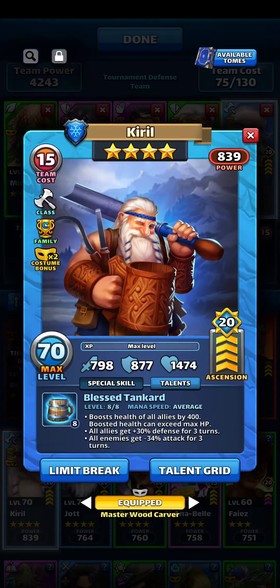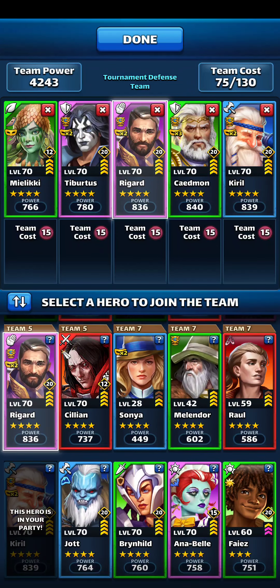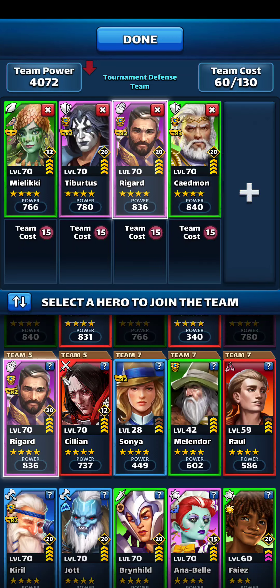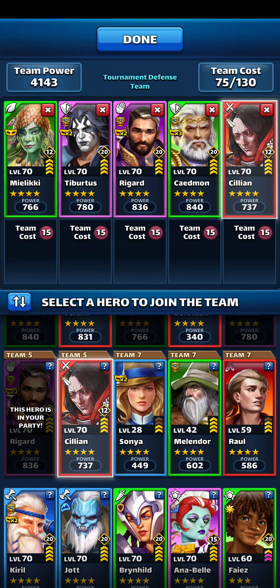All eyes get plus 40 defense, so I don't really want Kirill to potentially overwrite that. I kind of wanted to keep a second healer in there just as a stay-alive team, but then I realized that this team was slightly lacking on firepower, so I opted for Cillian in that slot instead.